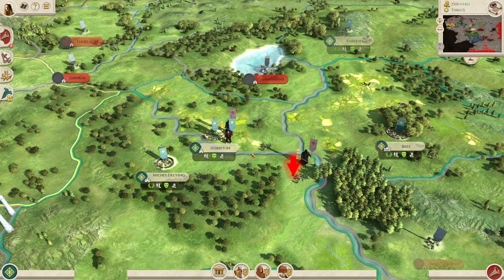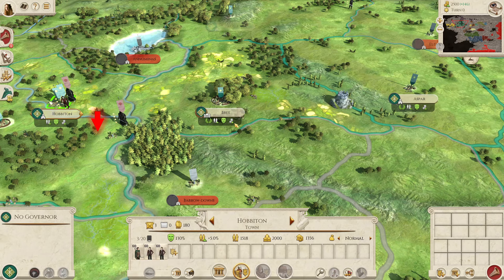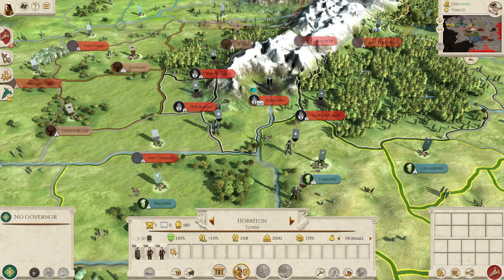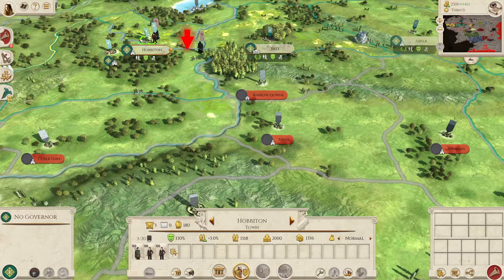I would recommend recruiting the Hobbit Archers because they are very, very strong — just as good as other factions' elite tier archers. And try to get Bree Militia from Bree. Once you've got full armies of those you should be able to deal with moderately strong armies. I would probably say Isengard would be the last faction to deal with, but by that point hopefully you've got a big Ent army ready to go.